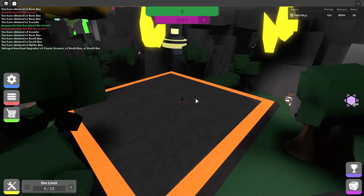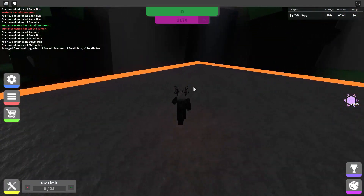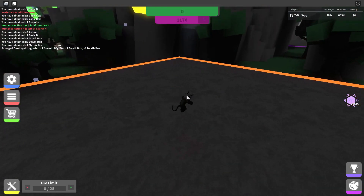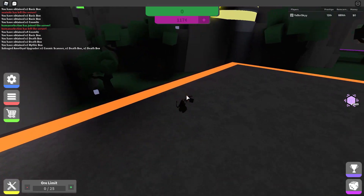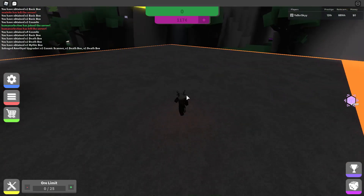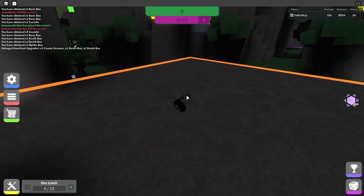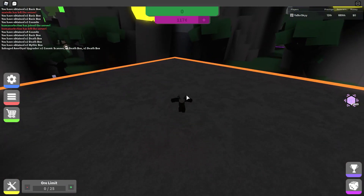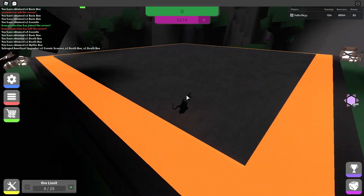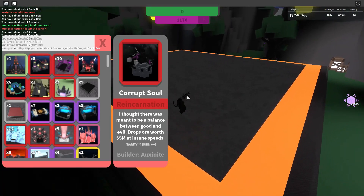Another thing that this game had, similar to what Miner's Haven has now, is a tier called Corrupted Items, which are essentially shiny items. They're very rare, different-looking versions of existing items. They're prestige-proof, so you got them back whenever you prestige — essentially just prestige-proof reincarnation items. They're rare, collectible. They didn't look particularly great aesthetically, if I remember correctly. But it's another thing that existed in this game that now, in a similar form, exists in Miner's Haven.